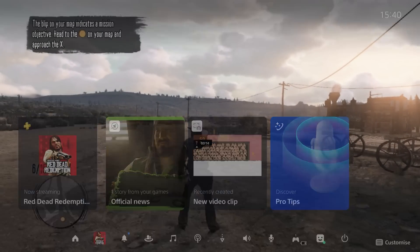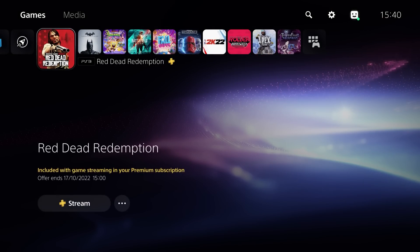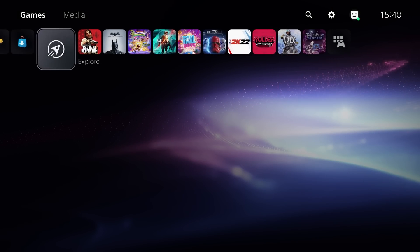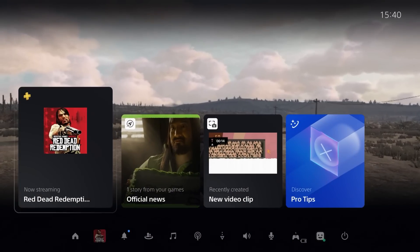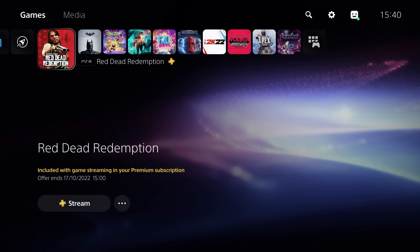When playing these cloud games you can back out to the dashboard, mess around for a minute or so, and jump straight back in. However, if you leave for more than around a minute you'll get a warning saying you've got 30 seconds left, and then the game will shut down and you'll have to go through that whole startup process again.